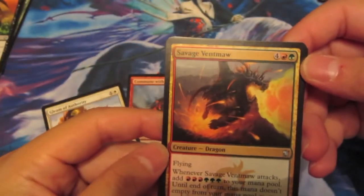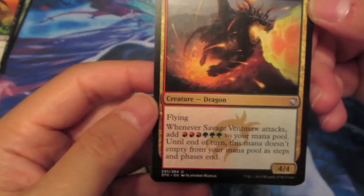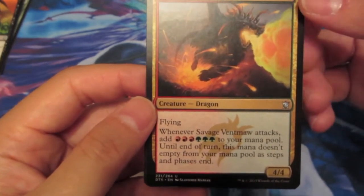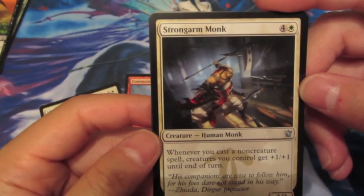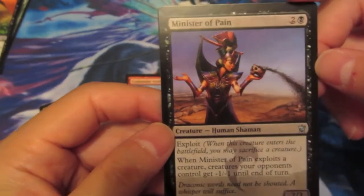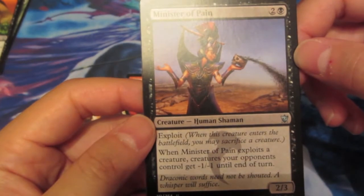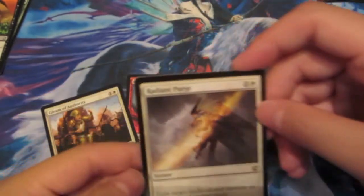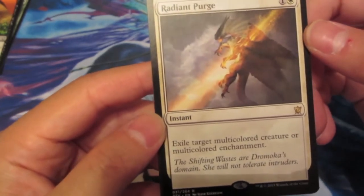In the next booster we have Savage Ventmaw - 6 mana total: 4 colorless, 1 green, 1 red. It's a flying 4/4 dragon. Whenever it attacks, you add 6 mana to your mana pool, and this mana doesn't empty as steps and phases end - crazy mana. Then the Strongarm Monk for 5 mana: whenever you cast a non-creature spell, creatures you control get plus 1/plus 1. Then a Minister of Pain for 3 mana - a Human Shaman with Exploit. When it exploits a creature, creatures your opponents control get -1/-1 until end of turn. And Radiant Purge: for 2 mana at instant speed, exile target multicolored creature or multicolored enchantment - pretty good in this block with so many multicolor cards.